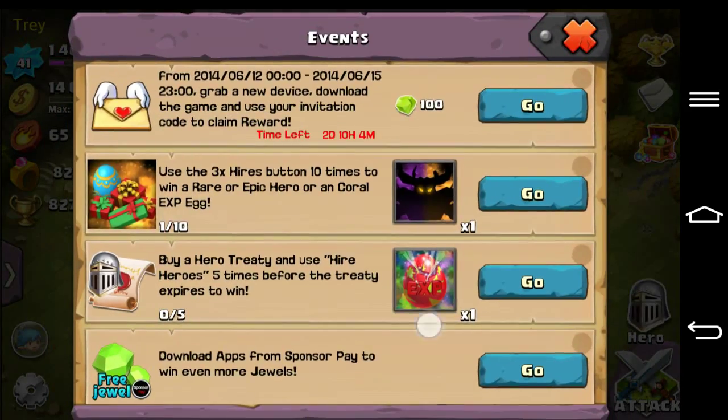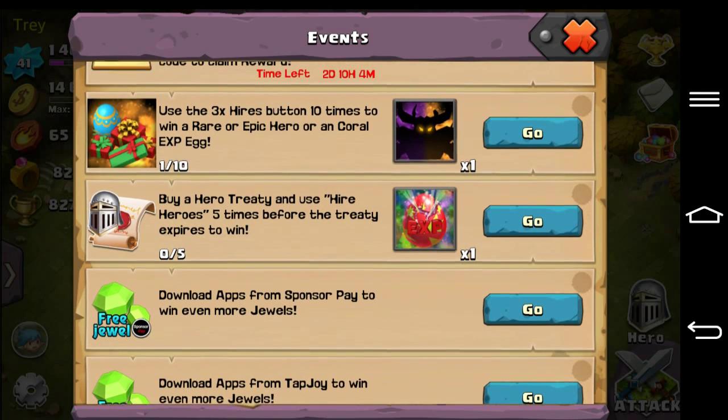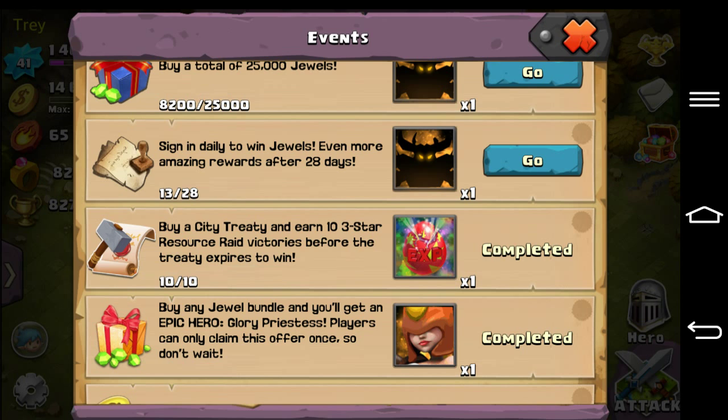Basically what that is — it probably shows on your screen — it's only on Android though, not Amazon or iPhone. But if you buy a city treaty and earn 10 three-star resource raid victories before the treaty expires, you win a Coral XP egg.